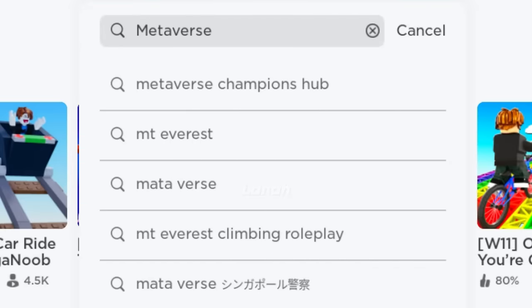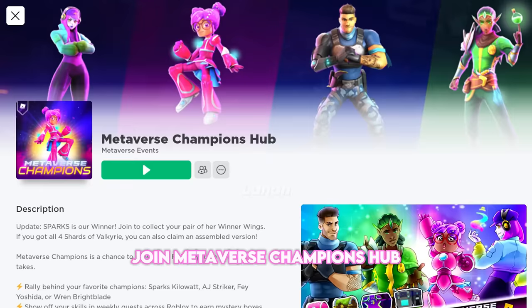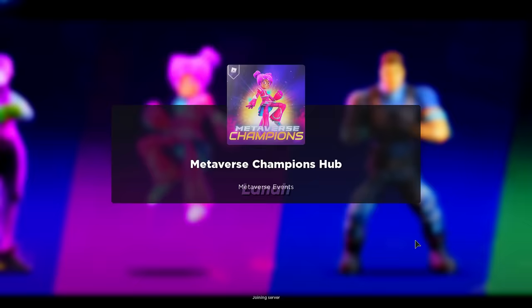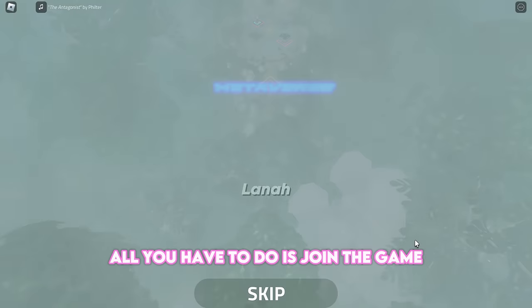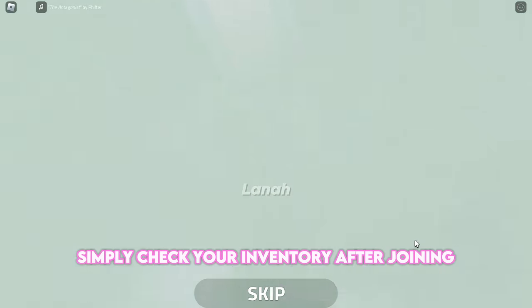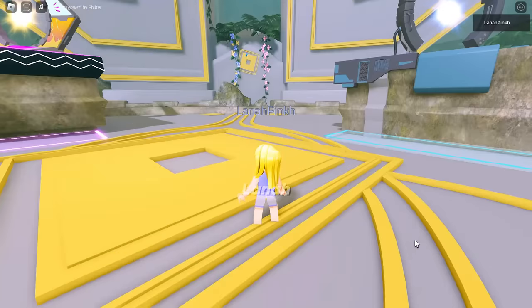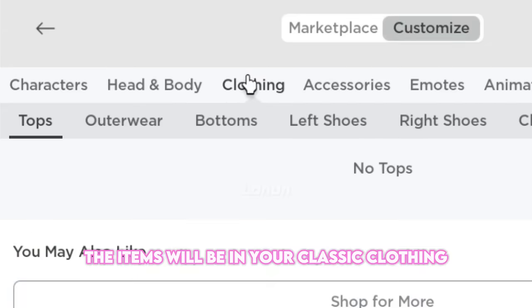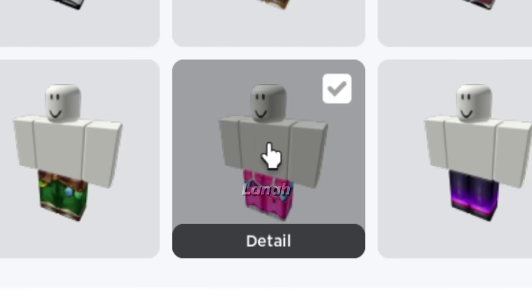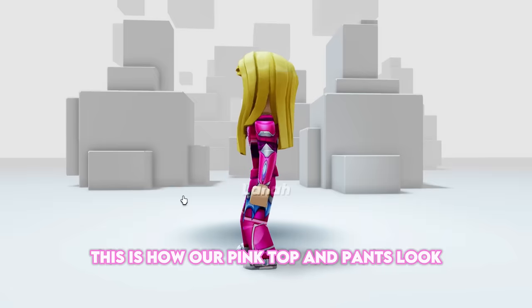Search for this experience. Join Metaverse Champions Hub and make sure it is created by Metaverse Events. All you have to do is join the game and you should receive a badge. But if you did not receive a badge, it's okay — simply check your inventory after joining, as you will receive classic shirts and pants. The items will be in your classic clothing. This is how our pink top and pants look.